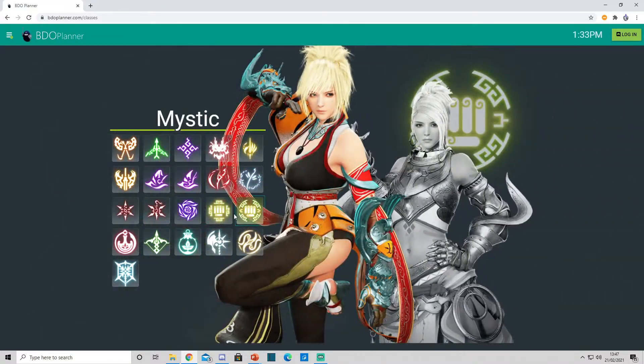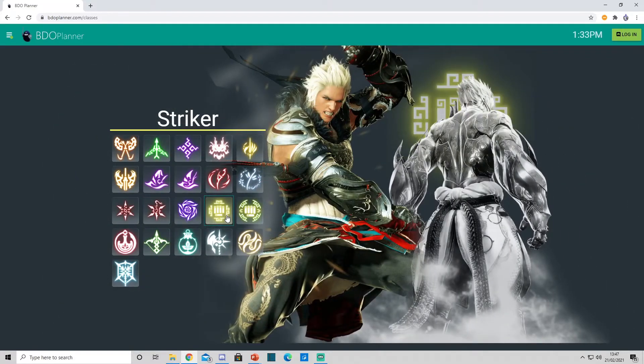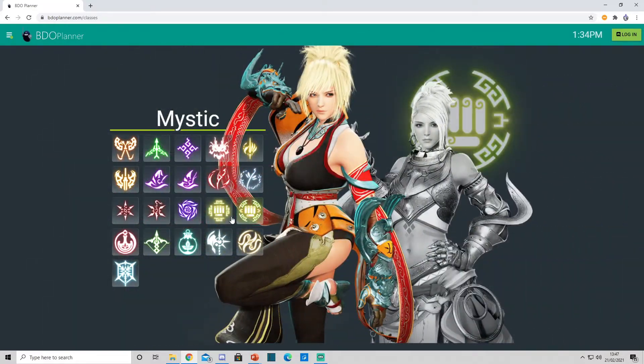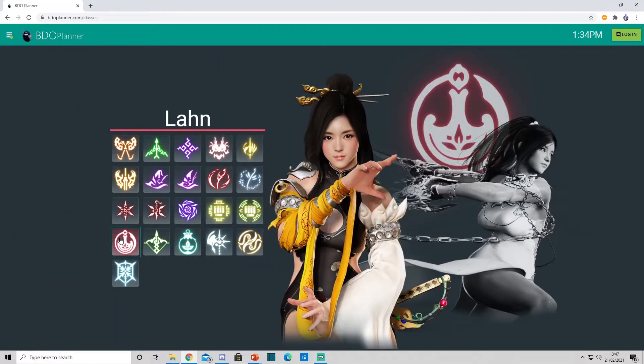Striker and Mystic — 100% Murderous here. Katana is useless; they're going to grab you. Serpents you want to save for your combo skills. Lahn is going to be Murderous again — the Lahn grab is insane. You can have limited success with Katana, but you're going to get grabbed way too often, so Murderous is what you want.